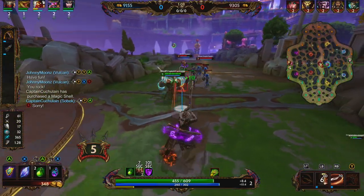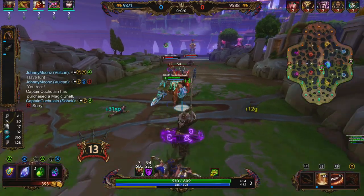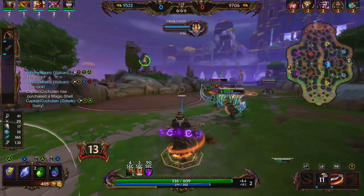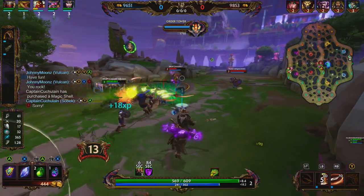And finally, Hachiman's passive, Master of Arms — Hachiman grows stronger as he lands blows. Hitting enemies with basic attacks energizes Hachiman, granting him a stack of MP5. This stacks up to 5 times in the last 8 seconds. The MP5 is going to be 2 plus 0.3 per level, and it's going to last for 8 seconds.